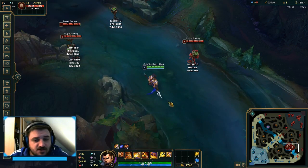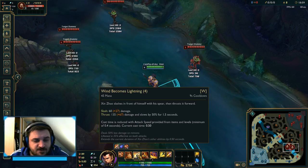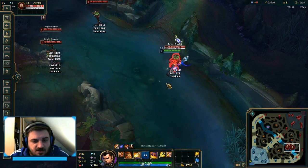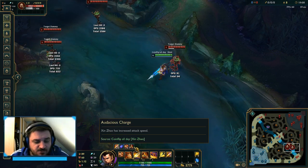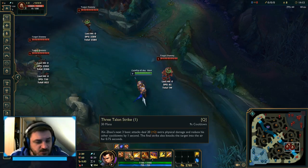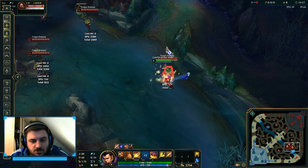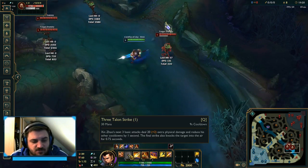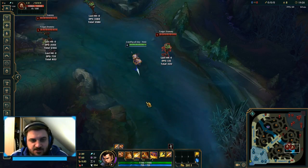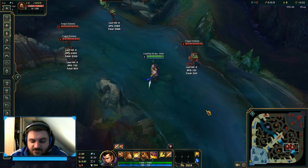Whenever you start jungling with Zinn, always start with your E, then at level 2 get your Q, and level 3 get your W. After you charge on a target, you get an attack speed steroid for 5 seconds — about 45% at level 1. The Q works as an auto attack reset and also gives a 1-second cooldown refund on your W, E, and ultimate, so you can get back your spell rotation pretty fast.